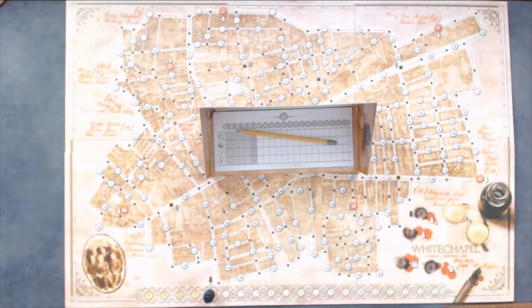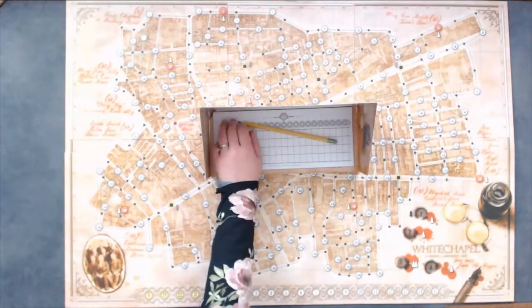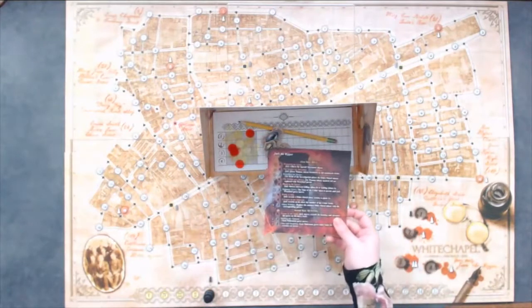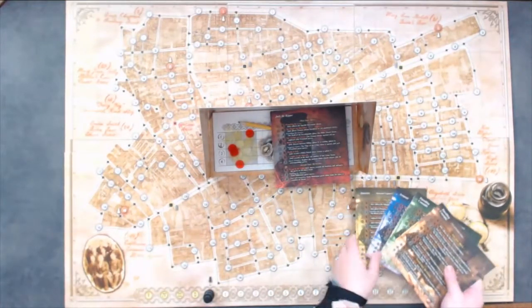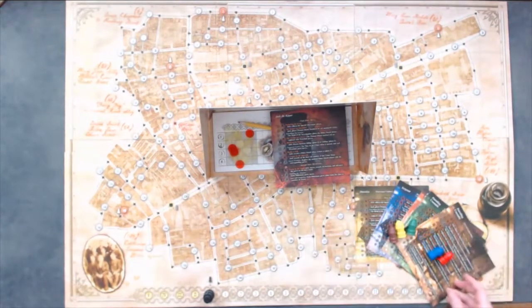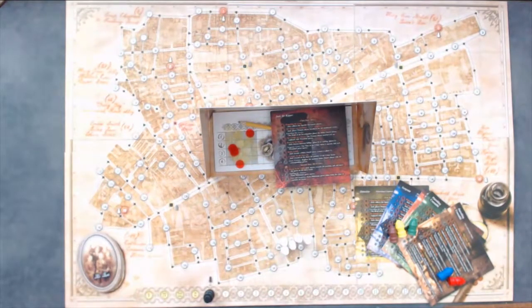Give Jack the 5 red crime scene markers, 19 yellow clue markers, 5 special movement tokens, and Jack's reference sheet. Distribute the police pawns and matching reference sheets to the remaining players any way that you can agree on, and collect the wretched pawns. Shuffle the head of investigation tiles and place them in a face down pile on their designated spot on the board. Now you are ready to play.